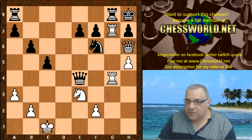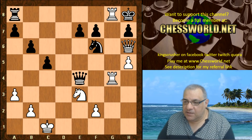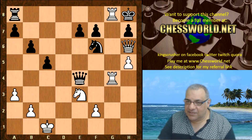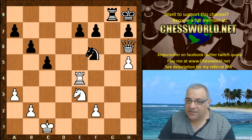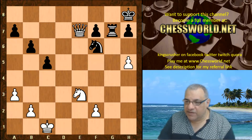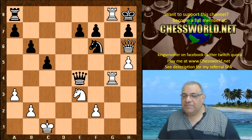Komodo sacrifices the queen to stave off mate. Leela takes on g8 and the game was adjudicated as a win for white. On Knight takes g8 we just take the opportunity to mate on g7 — checkmate there. On rook takes, just taking the queen and Queen f4 is strong. For example Queen e5 — it's all over for black.